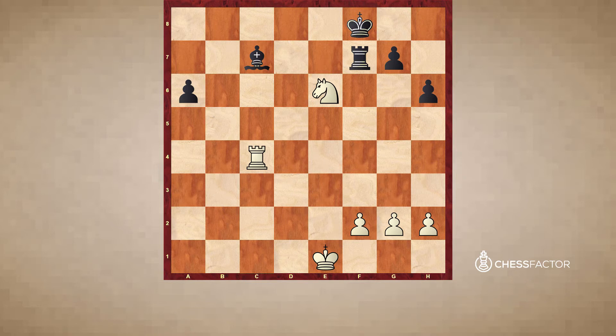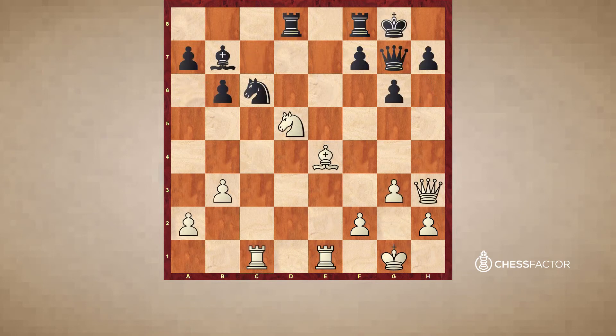Let's take a look at another example. This position is taken from a high-level grandmaster game, and what we notice about the count is that both white and black have a piece that is attacked and defended an equal number of times. The knight on c6 is attacked once by the rook on c1 and defended once by the bishop on b7. Similarly, the knight on d5 is attacked once and defended once. However, in this situation it is white that has a very concrete threat, similar to the previous example.